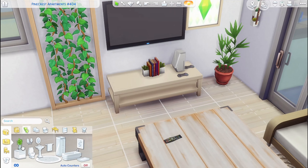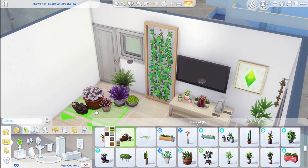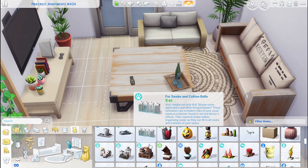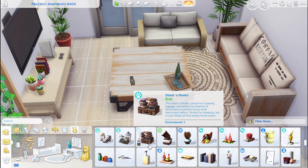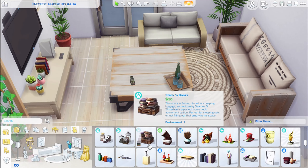So let's get into the questions! BBeeBunny asks: what EA or Maxis house would you like to live in if you had to choose? Any world? I probably don't explore the pre-made things that much, but I loved the tiny house that came with Tiny Living. I loved it, and I'm a big fan of tiny houses, so I'd probably go with that one.